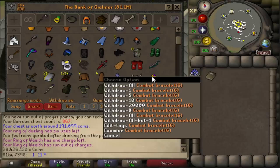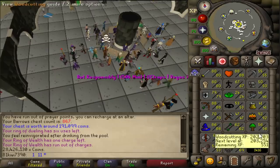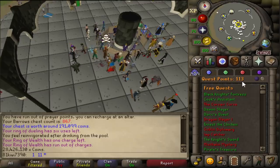This item disgusts me — this is a combat bracelet. Honestly, not that weak of an item. However, if you take a look at the stats on my account, and if we turn off public chat because there are a lot of spammers out here, we're over 1400 total level, and I don't have Barrows Gloves yet. We're at 113 quest points, but there is still a long way to go.